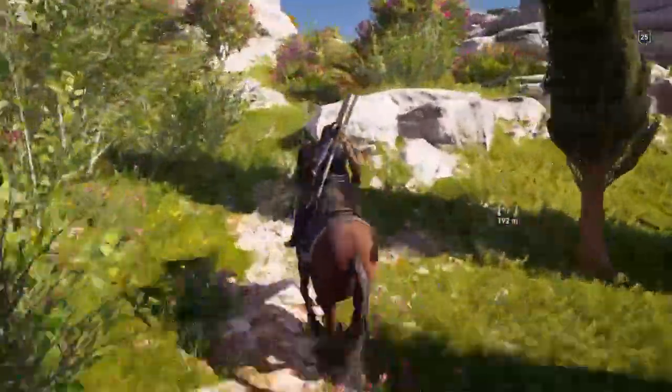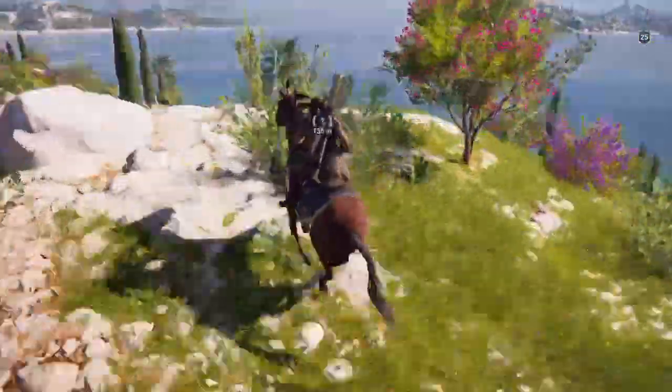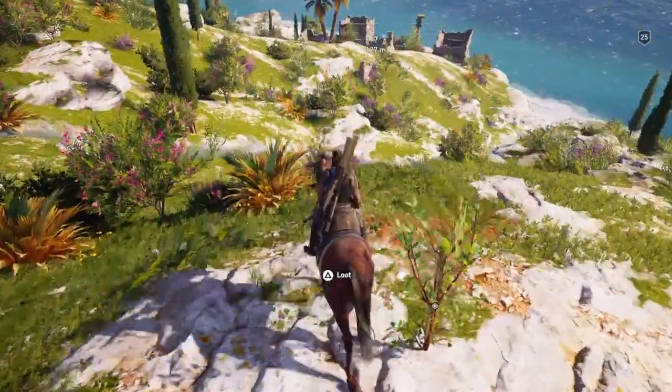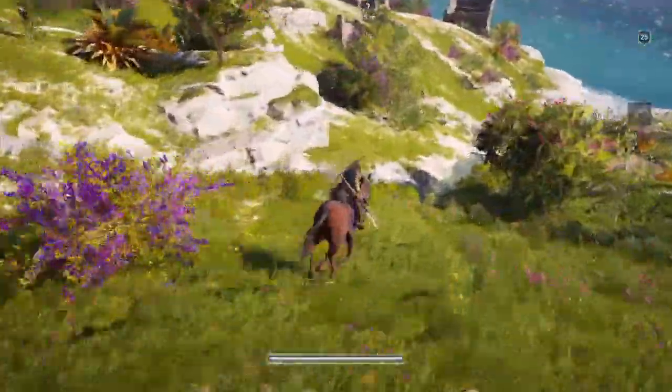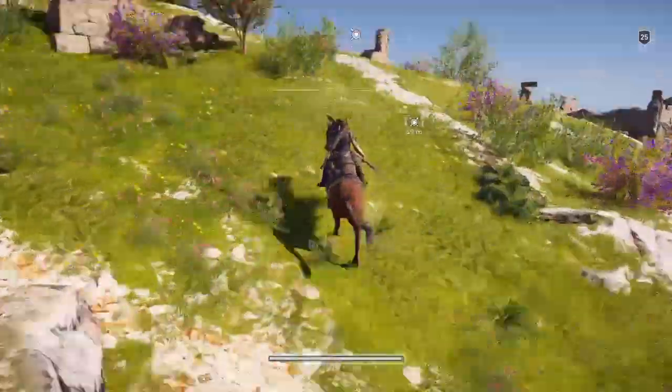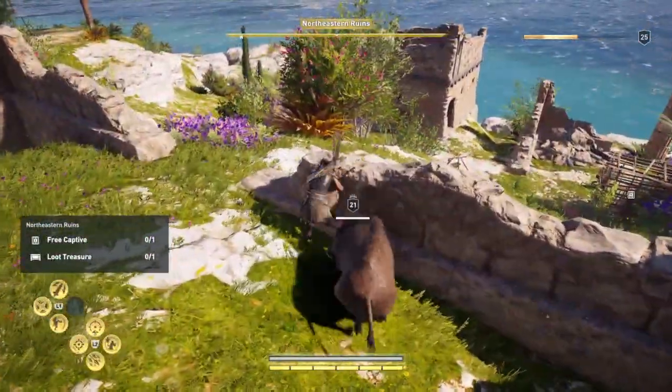We're going to ride up this hill. We're not often aided by wild animals but we are in this one — though it doesn't always happen, so it might not happen for you, but it certainly happened for me. We're going to ride down towards these ruins, which is what we're looking for. There's a boar — you can see the boar and he's going to come and attack me.